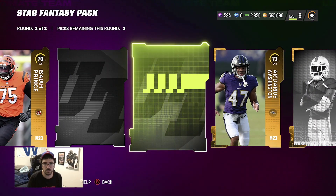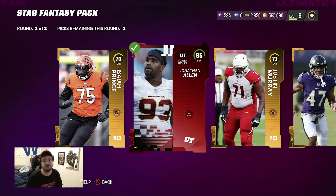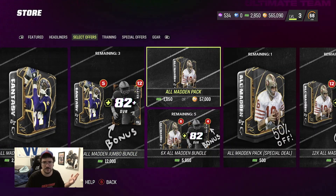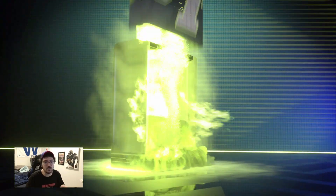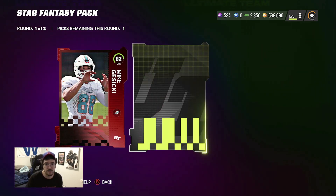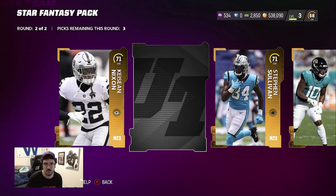Gold, gold, gold — and base elite: Jonathan Allen, 85 overall. So the second round is the cheese, that's where it's at. I always thought it was the first round because in the first round you're guaranteed 77-pluses. But the second round is literally where you're getting those elite golds and we're hitting right there. Mike Gesicki, 82 — we'll take you. Basically the second round is just out-cheesing the first right now.